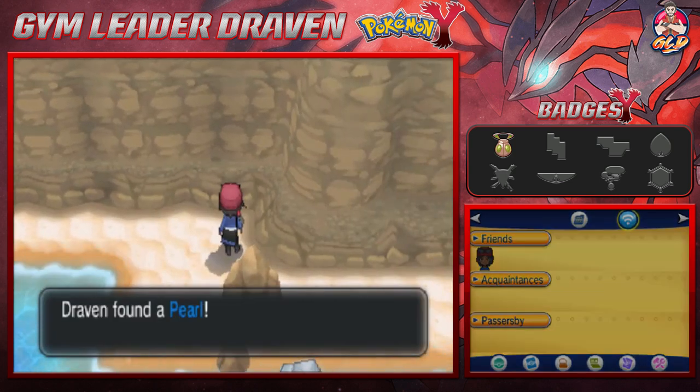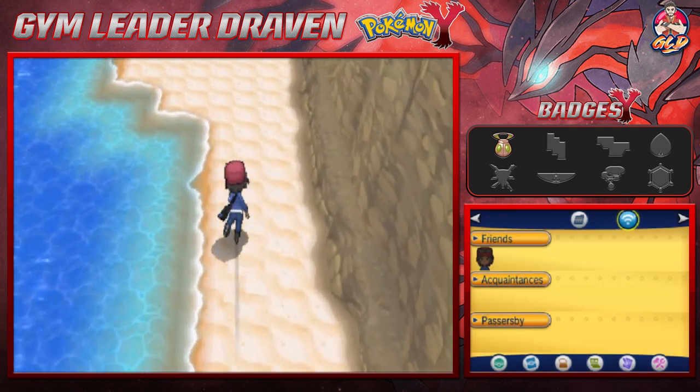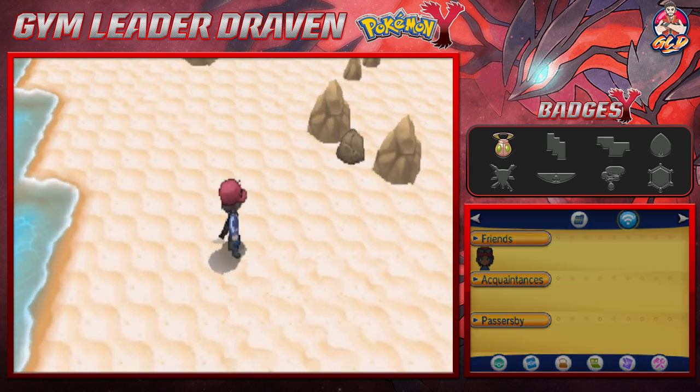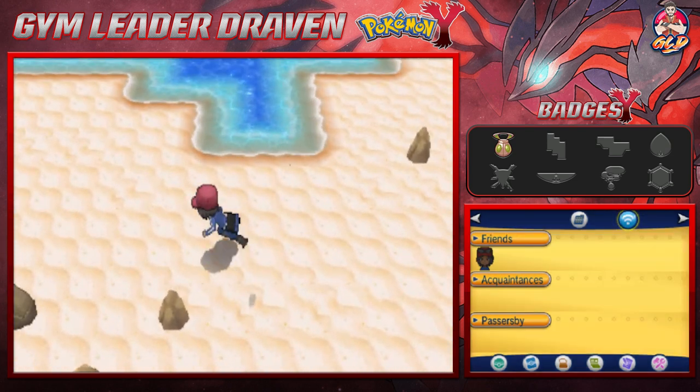We found ourselves a Pearl, which many of you guys already know you can sell for a higher price. We're going to be heading towards Route 8 — Muraille Coast, I can't even pronounce that — but yes, we're going to be battling some trainers and grabbing some new stuff.